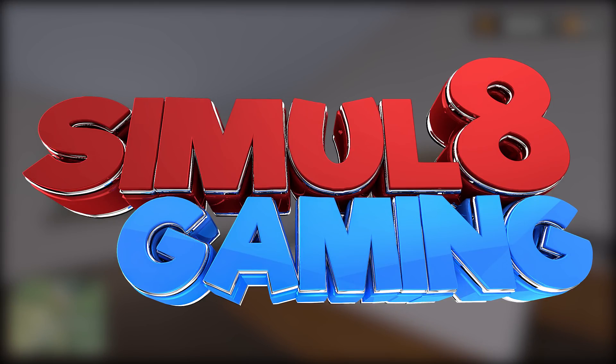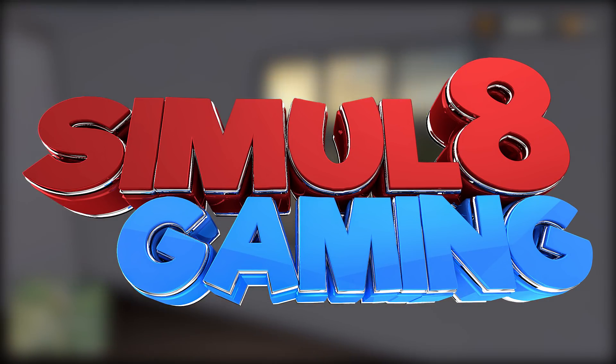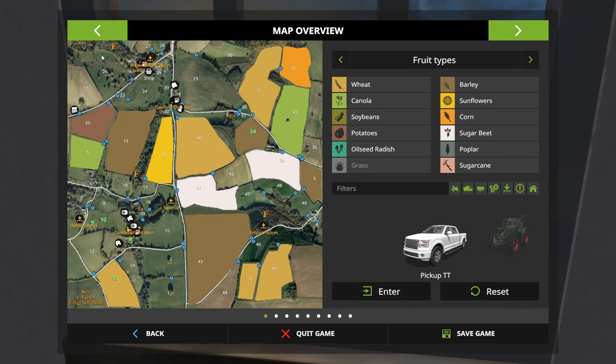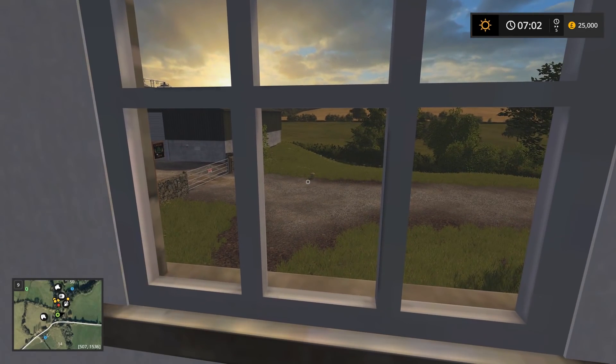Hello everybody and welcome to Simulate Gaming and welcome to my first look at Oakfield Farm by Auction David. As you can tell by the PDA, this is a DEM map, which means it's based on a real life area. As you can see, this is probably an image from Google Earth — it's pretty much a one-to-one scale, so it's going to be interesting to look around. I've looked around the yard but not the map, so you guys are basically coming on a first look with me.